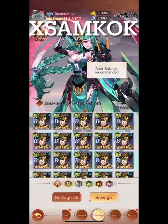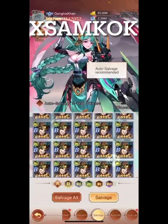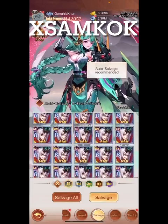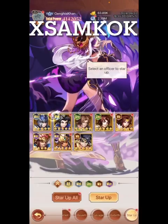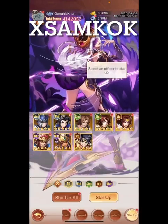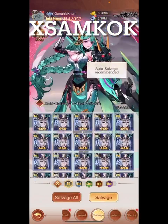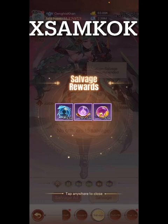These ones I'm totally fine with salvaging. You get so many of these when you do the Isle of Heroes trial — you get all blue ones all the time, or purple, whatever color you want to call them. So I'm going to salvage all of these. That's always good to do — lots of items there that I can use to level up officers.